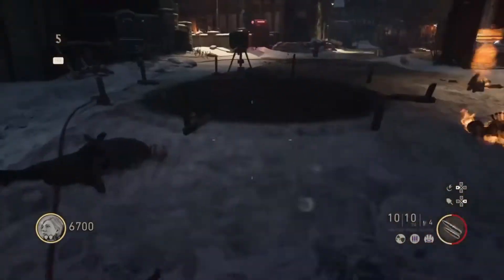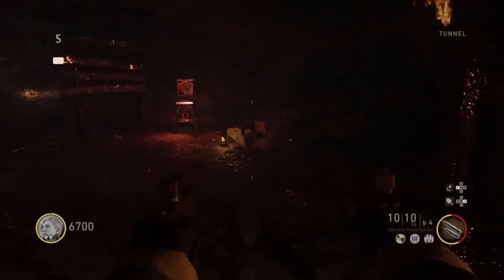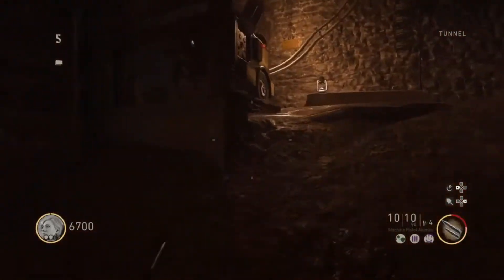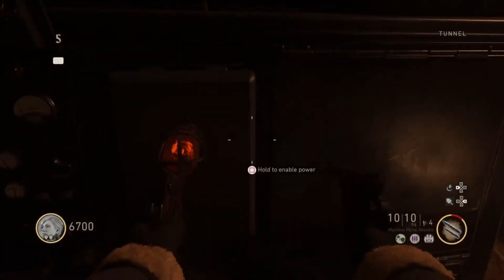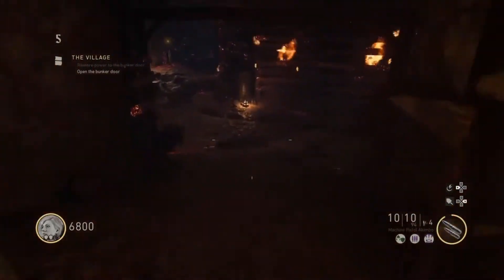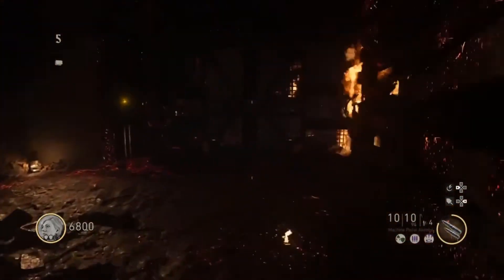Once you're done taking them out, go ahead and drop down to the sewers, turn around and you'll see Stamina Up right there. Go to the left and head up, and at the end you'll see a generator — turn it on and that'll enable power to some doors of the map.